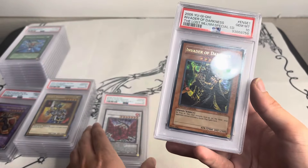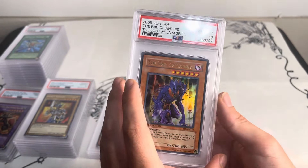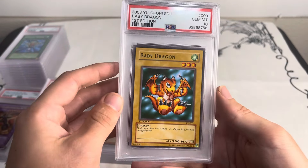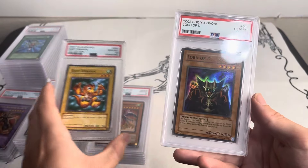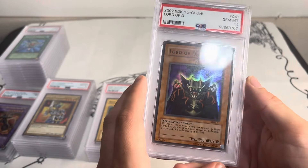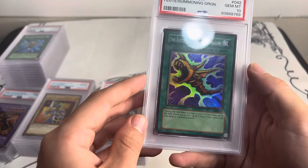We've got some special edition promos — some old ones: 2005 Invader of Darkness PSA 10, Into the Void — sorry, End of Anubis PSA 10 from The Lost Millennium special edition, Ultimate Insect Level 7 PSA 10. Really cool: Baby Dragon from Starter Deck Joey 2003 — could have been one of Baby Dragon's earliest first edition printings. Here's a Lord of D with what looks like a wavy print — really cool looking. I'm not extremely versed on all that; not sure if it's a 1.5 print or what the verbiage is.